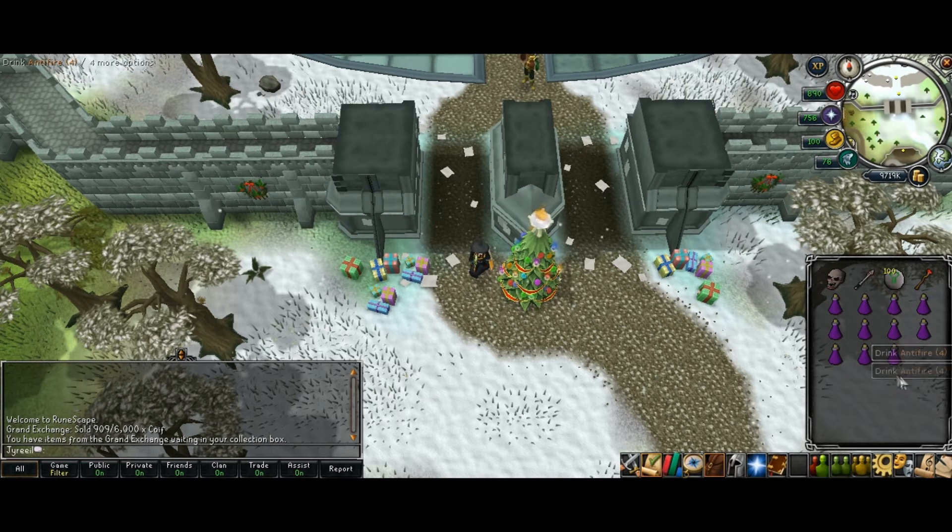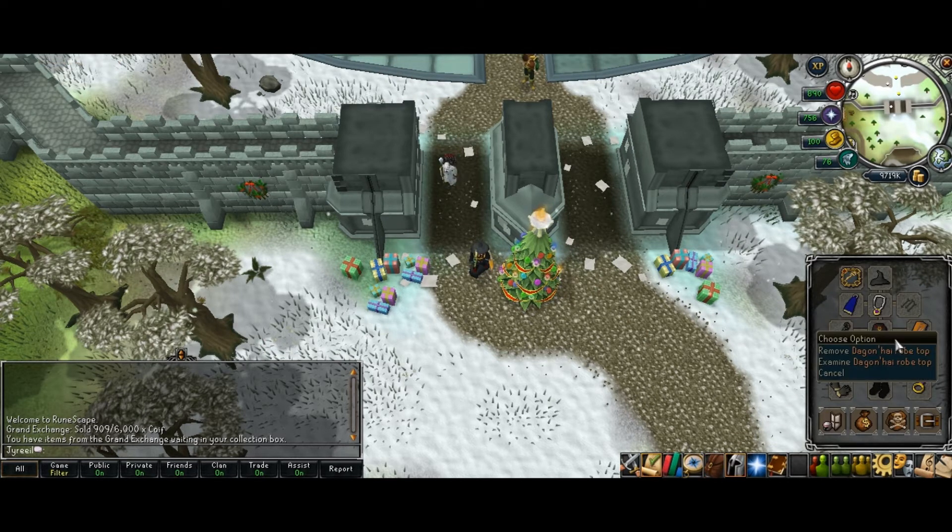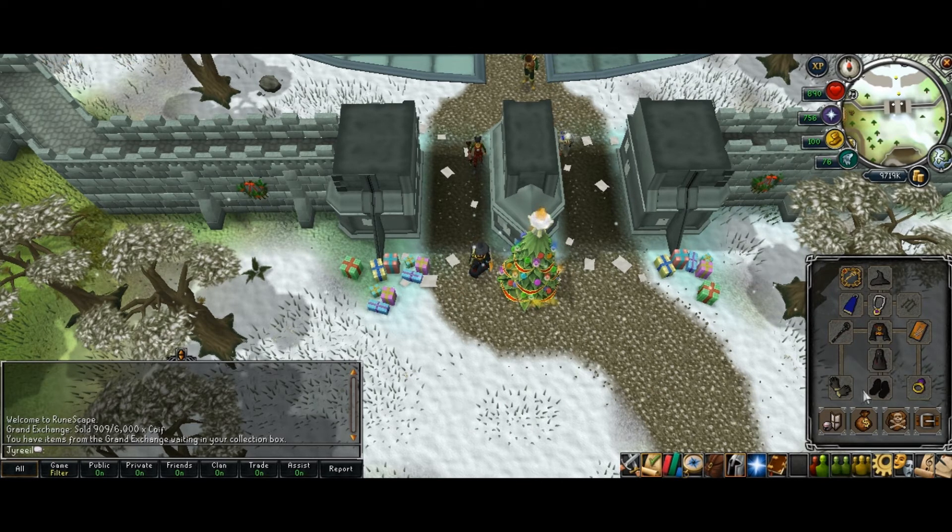I have eleven anti-fire potions — last time I had twelve and had an extra one and a half. I'm wearing the Dagenhai robes, but you can just use the Mystic if you want, because the Dagenhai just has a prayer bonus; that's all that's different. You could also get RMs if you can afford it, but I just didn't feel like spending that much money.